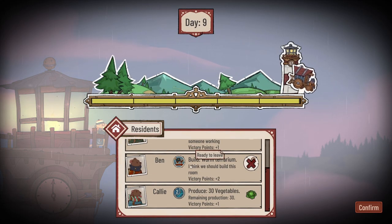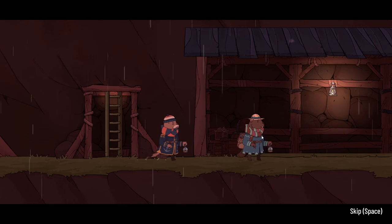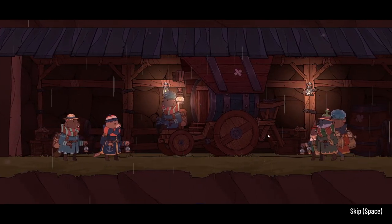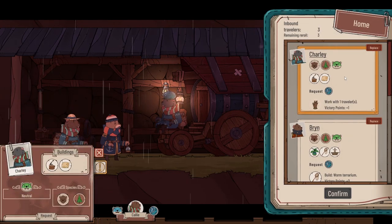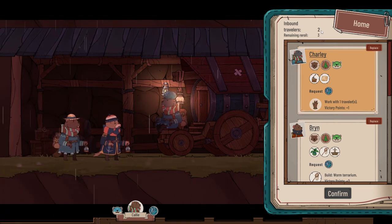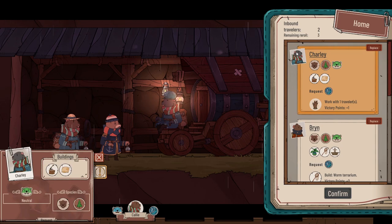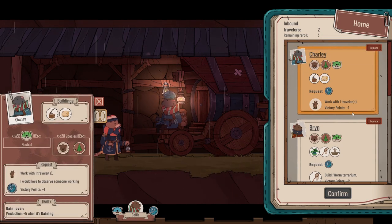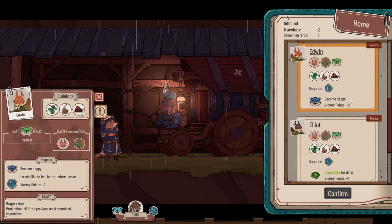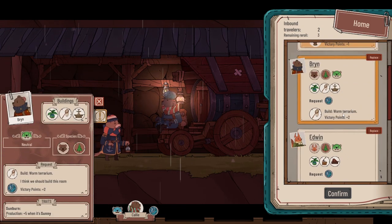Ben failed his request - we didn't want to build a second worm terrarium since we already have one. So Ben's going to leave. Some more people are arriving. The other three are clearing off, so who do we get now? We want a beaver to get more wood for repairs. Inbound travellers: two. We only have two more spaces. Two beavers for wood production would be handy. The bears keep wanting to build worm terrariums we already have. We re-roll and get Ollie.